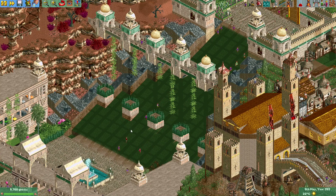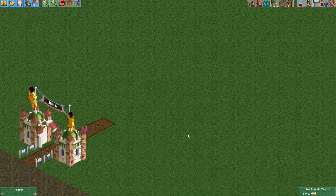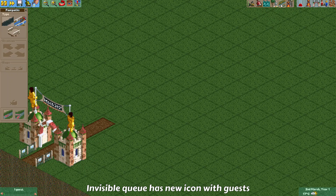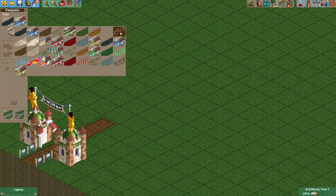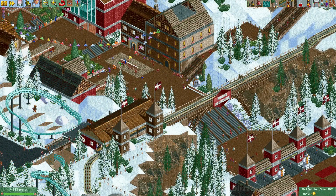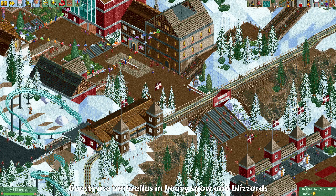OpenRCT2 allows you to place invisible queues — it's one of the official OpenRCT2 objects. Previously it just showed an empty image, but now it has been changed to show some guests, which is a nice improvement to distinguish the invisible queue from a normal invisible path.